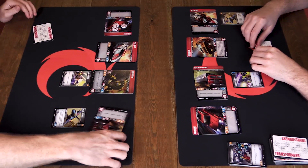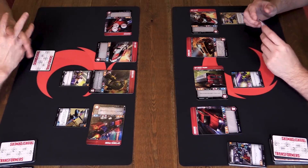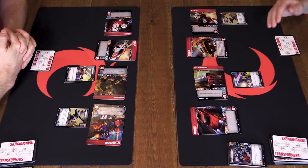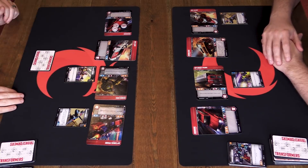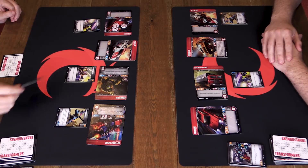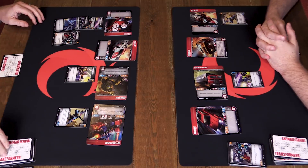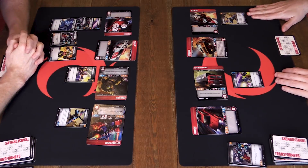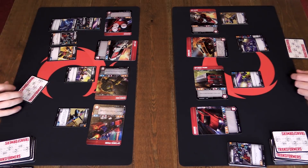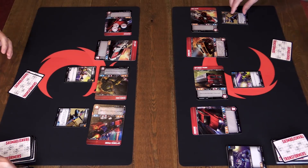I'll play Rapid Conversion, which forces the opponent to flip Optimus over, setting me up to draw a card next turn. Bumblebee attacks with four attack and Bold Two, so I flip four cards. Results: plus one, plus two, and a bonus triggers two more cards - plus one. Seven total attack. Red Alert has three armor plus one from defense flip, totaling four armor. Seven minus four means Bumblebee deals three damage. All revealed cards go to scrap.